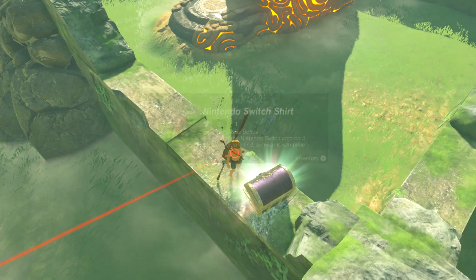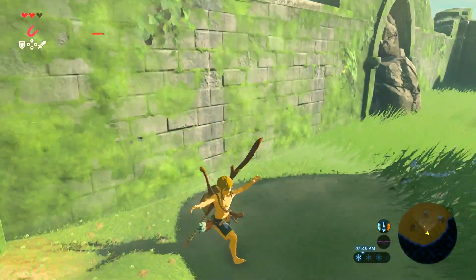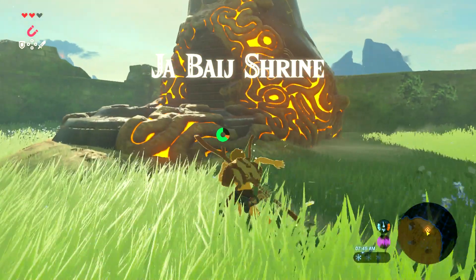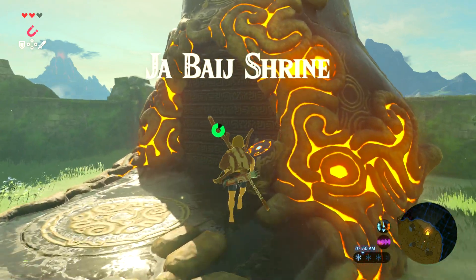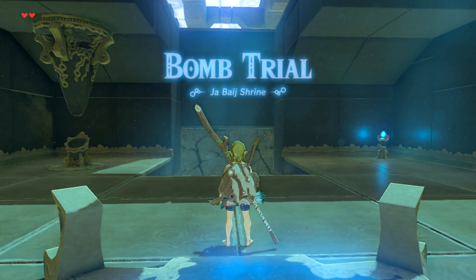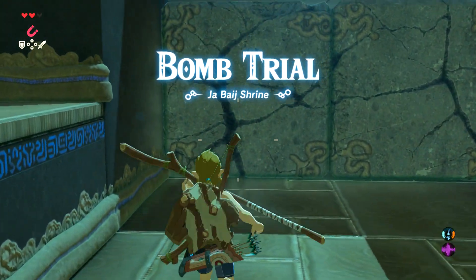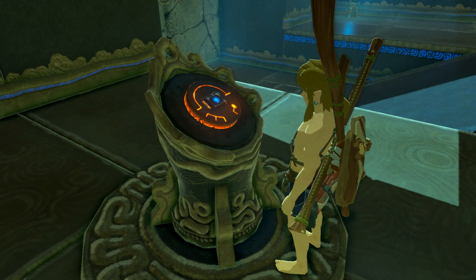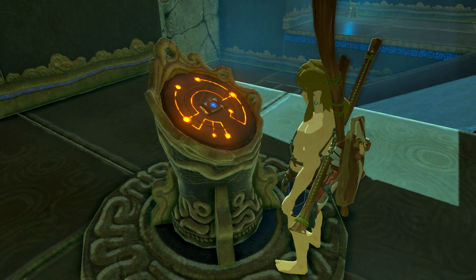Once we get past this thing, they won't be able to see us. The game grants us another piece of clothing that we won't be using because clothing is unnecessary right now. Bombs can be used to explode barrels like the ones before and get items out. There are also rocks with cracks on them that bombs can explode.